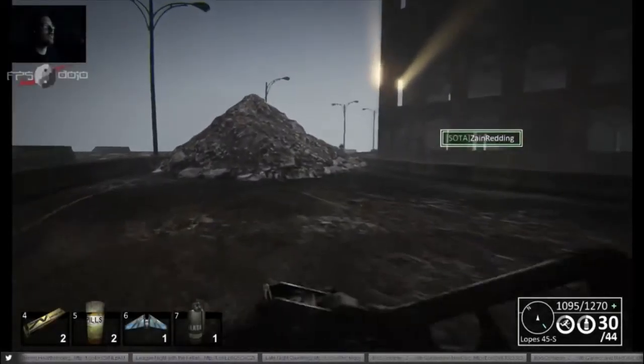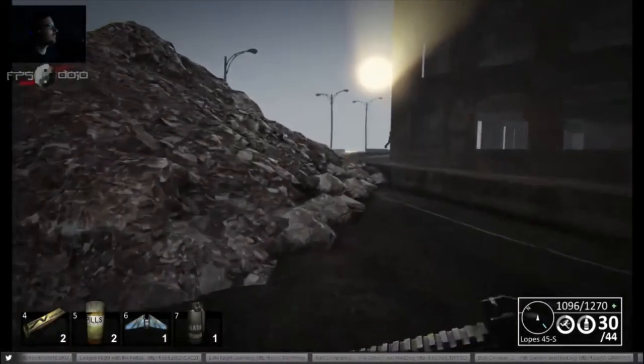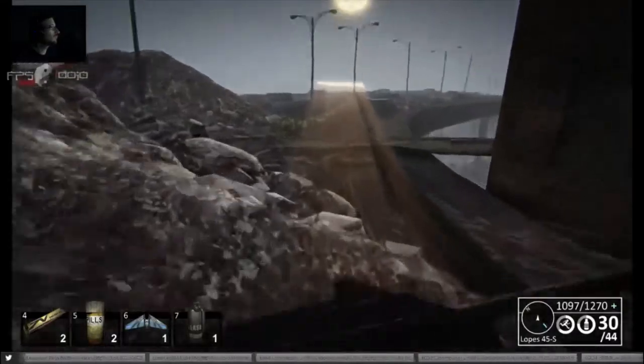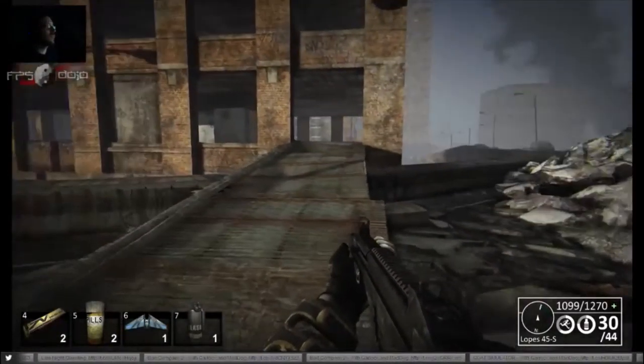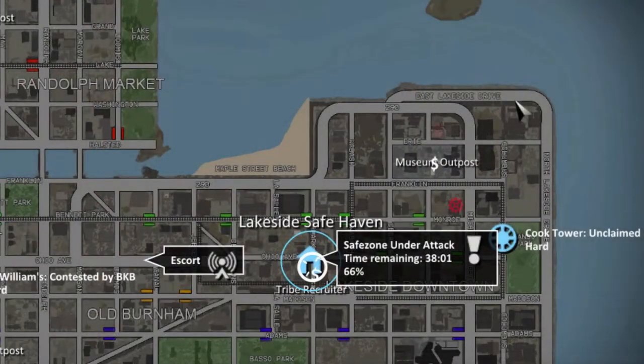Hi everybody, this is Garlock from the FPS Dojo with a 60-second strategy supplemental to our wing glider video. Here I'm going to show you how to safely reach the museum outpost from a nearby building using the wing glider. There are actually several buildings surrounding the museum outpost that you can use to safely glide right into the center of the safe zone.